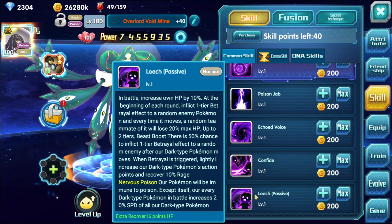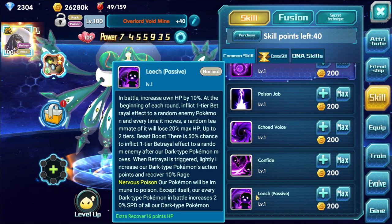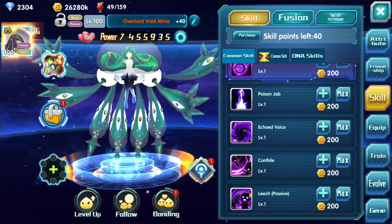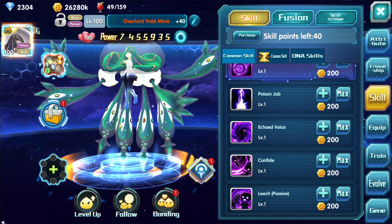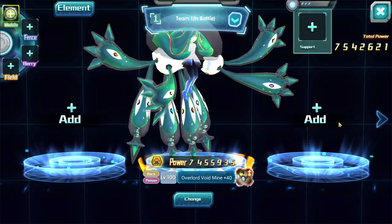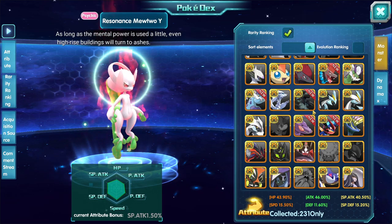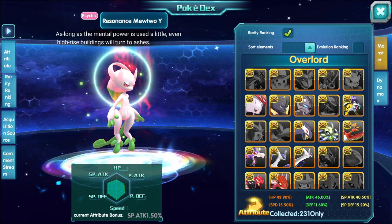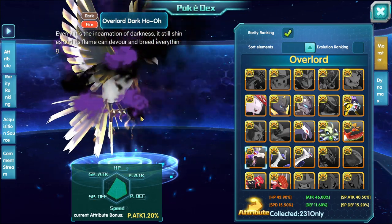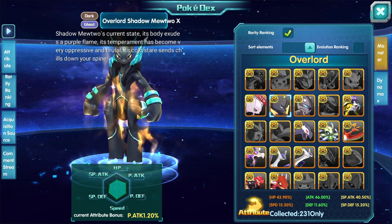Yesterday on stream we tested the passive, especially the last part where it says 'except itself, our dark type Pokémon in battle increases 20 speed of all our dark type Pokémon.' It's a messy translation, but what's important is that when 'dark type' is mentioned here, Void Mine itself is not a dark type — it's actually a dark/shadow Pokémon. Shadow Pokémon, or dark Pokémon, are a specific category.